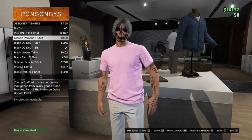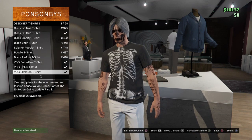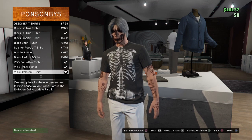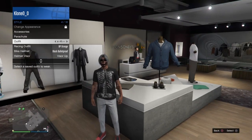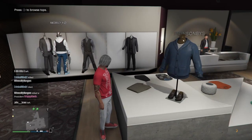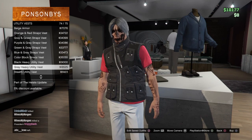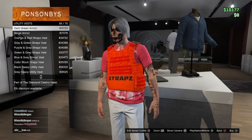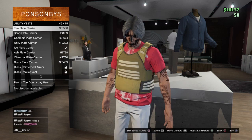Go down to Designer T-Shirts and buy the VDG Skeleton T-shirt — all the others look pretty cool too but for this video we're going with this one. To merge it, open your interaction menu, go to your outfits, scroll to the outfit saved with the red T-shirt, and select it — you'll notice it merges on easily. Then go into the top section again, go to Utility Vest, put on the Peach Plate Carrier again which is number 43, and save it one more time.